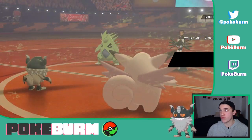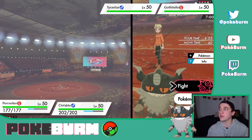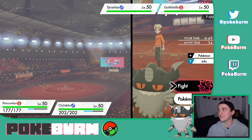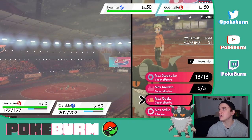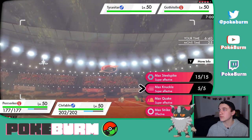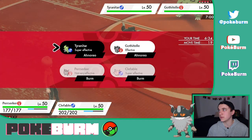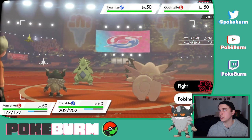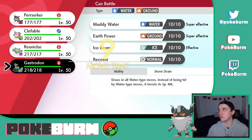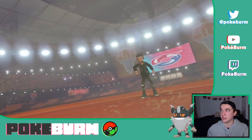There's a Sand Stream. Clefable has Magic Guard, so Sandstorm doesn't affect me, which is nice. Should I Dynamax Perserker right now? I think I'm going to. And then I'm going to Max Steelspike into Tyranitar. I'm going to Dazzling Gleam — I think I'm going to pop a Weakness Policy on Tyranitar. But maybe Max Steelspike just kills. It's also possible they go for a Max Steelspike with their Tyranitar and get a defense boost, which could save them.